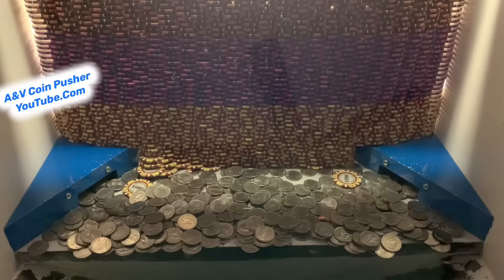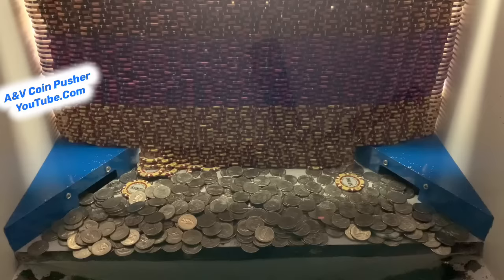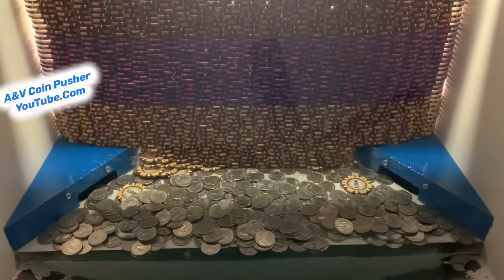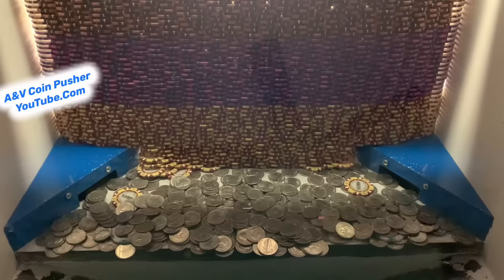They got a bunch of gold towers in the back — y'all may not be able to see those, but they're in there. That was the last of our quarters, so let me go collect them real quick and we'll get right back to pushing. We pretty much got our hundred quarters back on that first round — not a bad start. There's a bunch of chips underneath that wall; they're starting to slide out. That's a good sign right there.